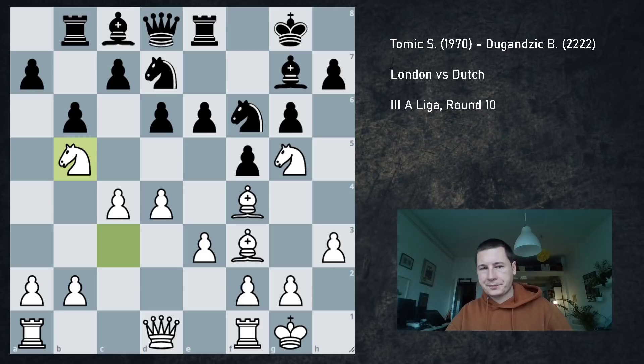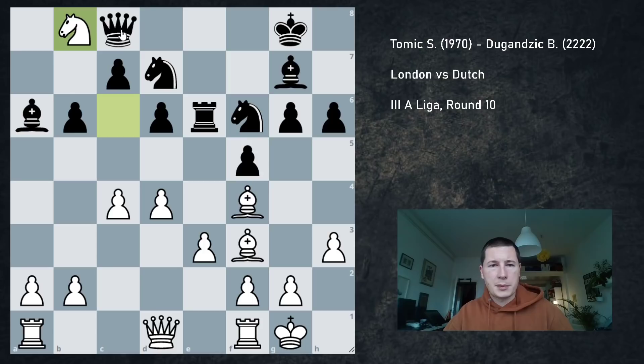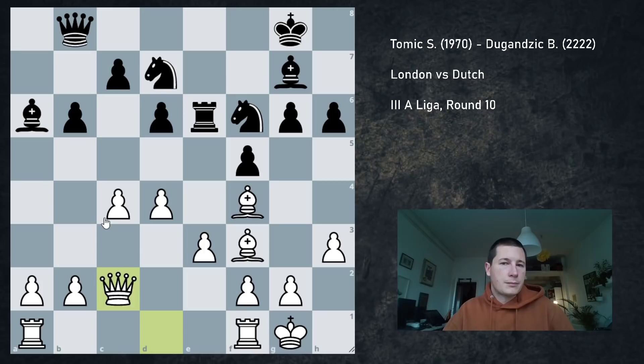Yesterday with my coach we concluded this was good for white, and he asked why I didn't play it — I couldn't say, because knight b5 was my first candidate. There's also an engine line we didn't see: after h6, knight a7, then not knight g5 but bishop a6, which I never would have found. After knight c6, the engine plays queen c8, knight e6, rook e6, knight b8, queen b8 — and because the knight is on f6 and c4 is hanging, probably queen c2 is best, which the engine thinks is fine for black.